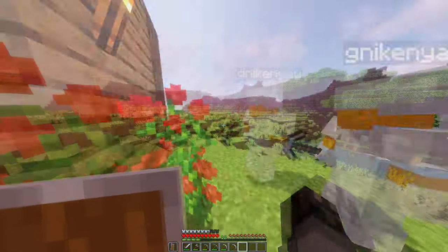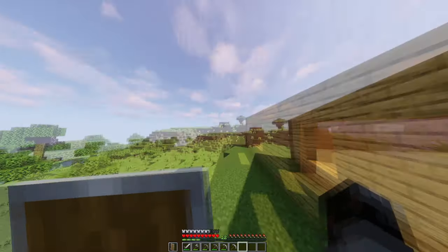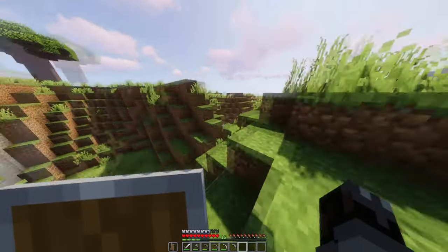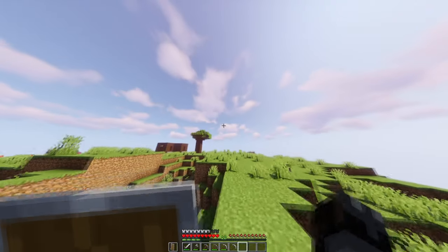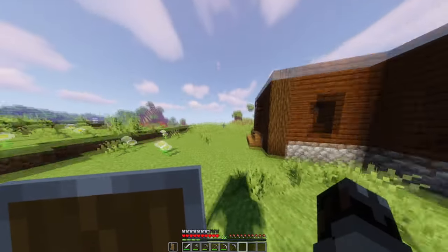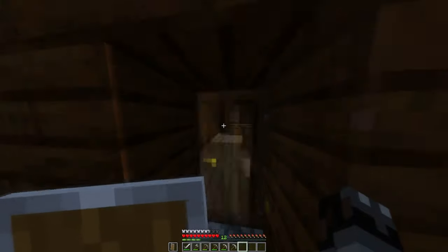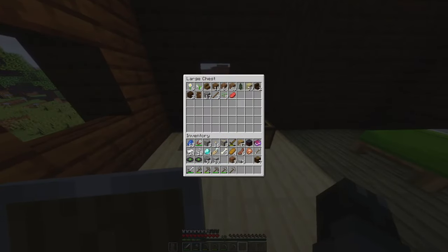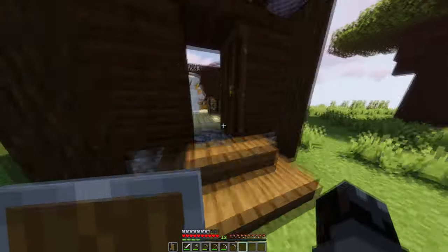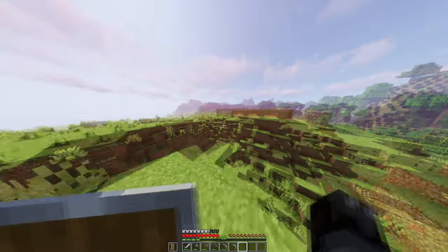Let's go show Black Knight's house. Off camera, something happened to the world and I had to reload it and rebuild everything. I did my best to rebuild everything properly. We got Black Knight's house here - this is his head, Black Knight's house. I gave him some stuff - the lime bed. Black Knight's house is not much different, but he's building a little medieval type cottage.